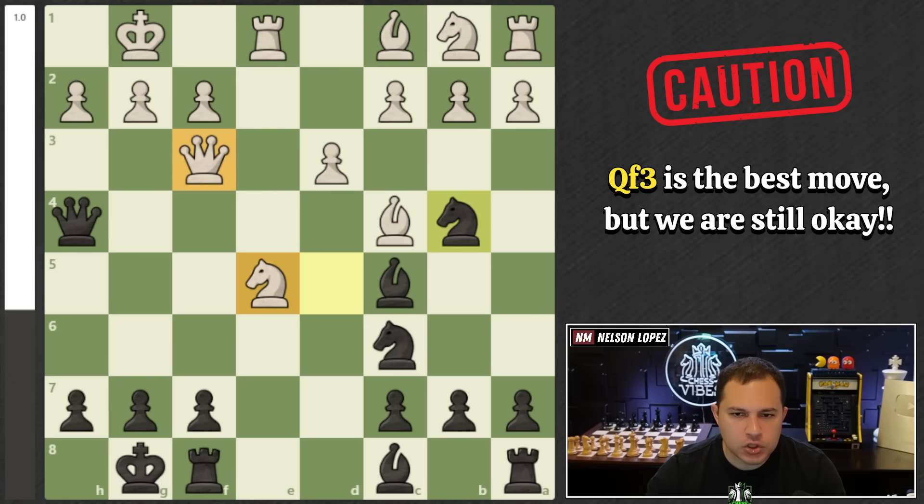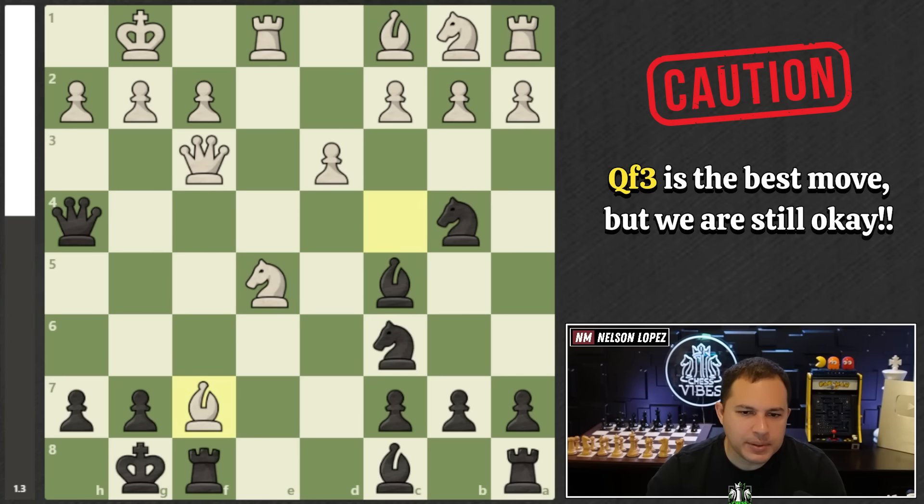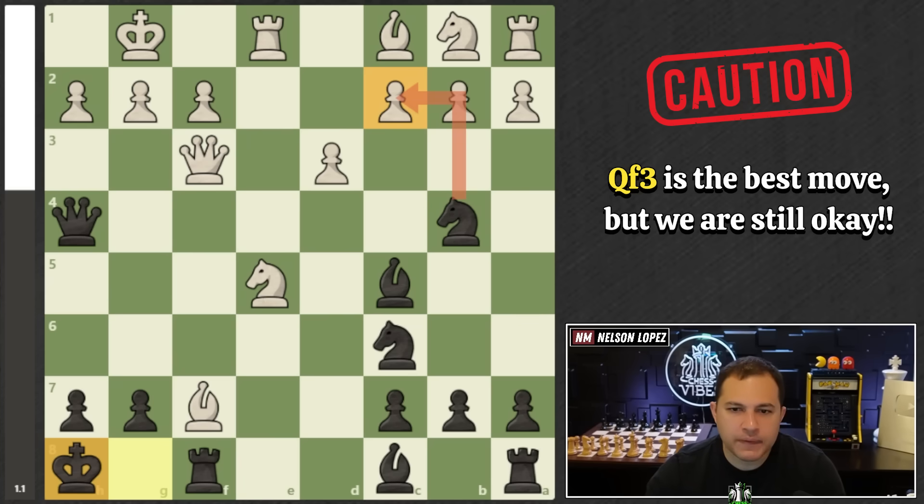Some of you might notice there are three pieces attacking on F7. If they take with the bishop, not a big deal — we just slide our king over. We now have a pin; they've put themselves into a pin. If they move the bishop, we take the queen. Our king is actually pretty safe in the corner. We still have the threat there, we have the pin, we still have the threat they have to watch out for. No problem.